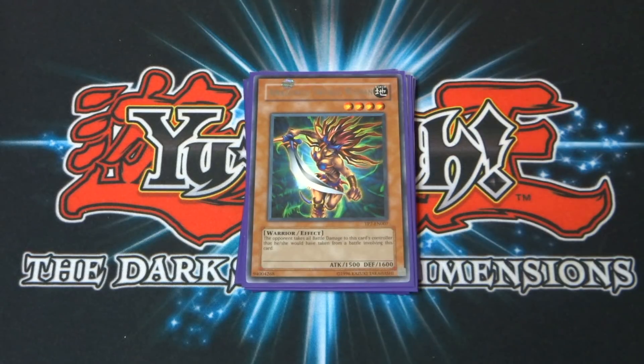Next, Amazonas Swordwoman — a four-star monster with 1,500 attack and 1,600 defense. The opponent takes all battle damage that this card's controller would have taken from a battle involving this card. It's another monster you can lay down with no worries about life point damage. Really cool.